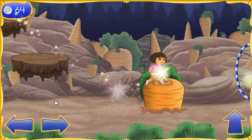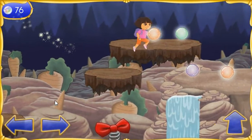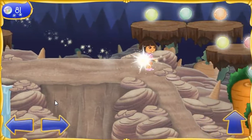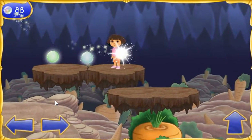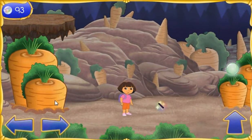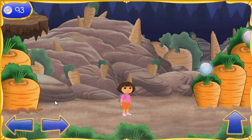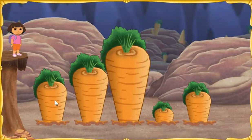Muy bien. Fantastico! We need to find one more piece so we can turn Boots back into a monkey! To get out of Bunny Hill, we need to put the giant carrots in the right order. We need to put them in order from tallest to shortest.